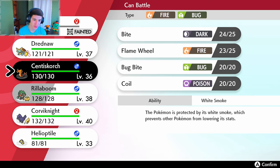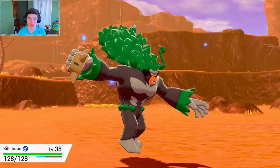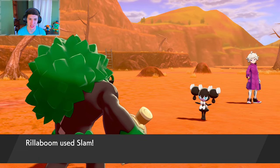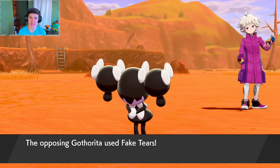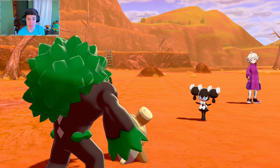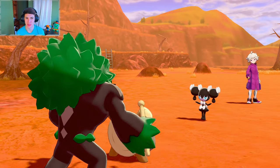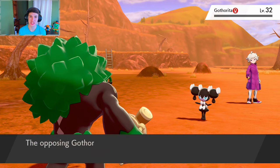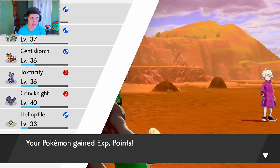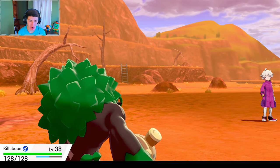We're going with Rillaboom here. You saw Drum Beating in the last episode — his signature move where he just bangs on drums and the vines swing around slapping everybody, it's pretty dope. We're just going to slam up and finish off this Gothita. She uses Fake Tears to drop our special defense, but we slam again to finish it off. We get some mean XP.